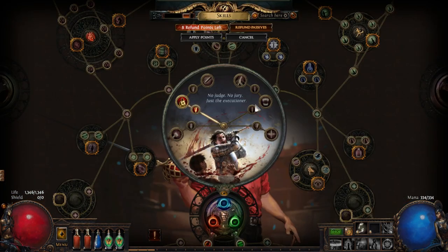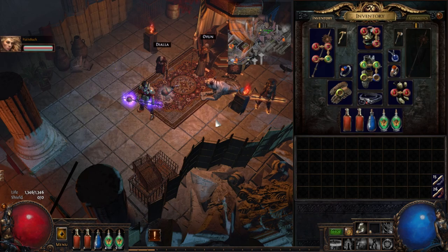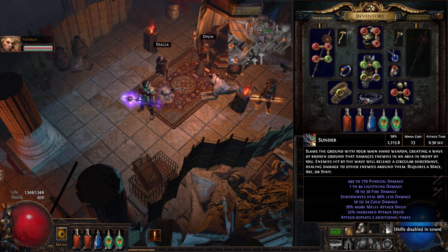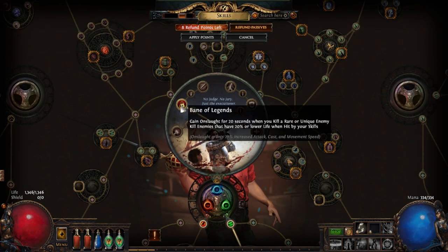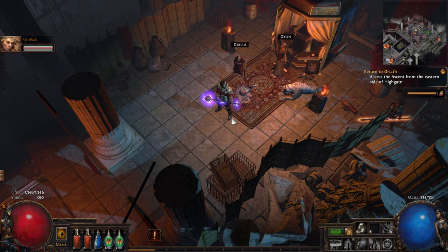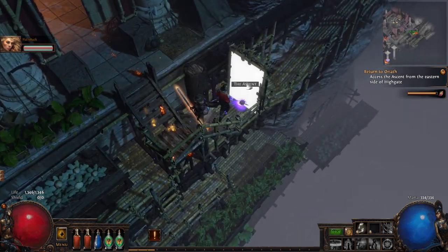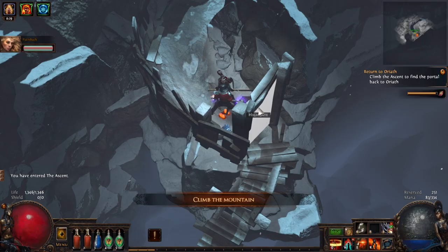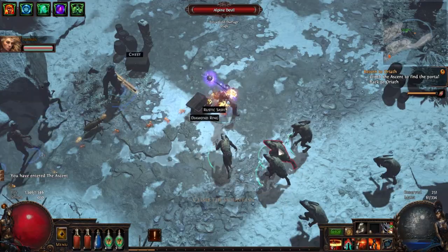We've played through the beta which covers some of the content. Let me give you a rough summary of what I've done so far. I've been using a multitude of abilities - Earthquake and Sunder were really good. I'm using Sunder right now just to mix things up. I'm a Slayer with Bane of Legends with a cull for 20% of lower life, which makes all the boss fights really easy. Pat is doing a support Scion using the Necromancer and Champion ascendancies with a couple of minor uniques.